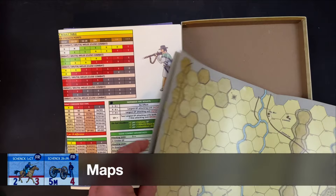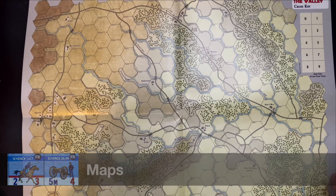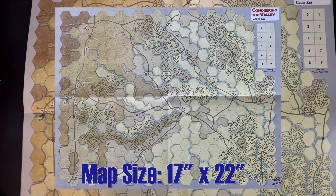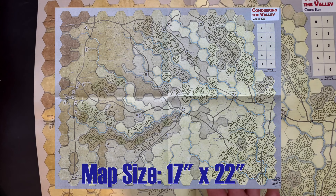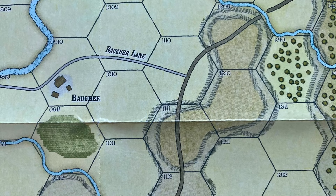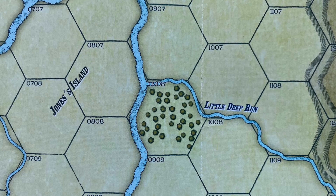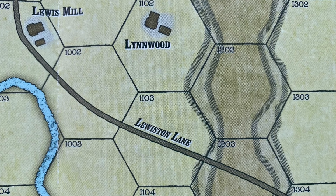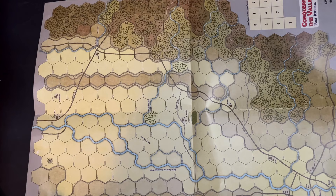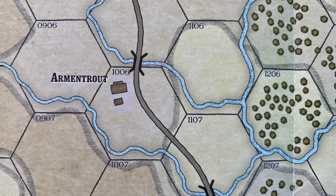Now let's take a look at the map — and maps, because there are two sides to this. These are 17-by-22 sheets, each one its own individual map. One side is the Battle of Cross Keys, the other is the Battle of Port Republic. The maps are very clear and functional — not overwhelmingly beautiful the way Most Fearful Sacrifice maps are, but very functional and easy to use. We've got elevation, and there are rules for line of sight and elevation that look relatively straightforward. Each hex is one inch, so we've got three-quarter-inch counters on a one-inch hex system.